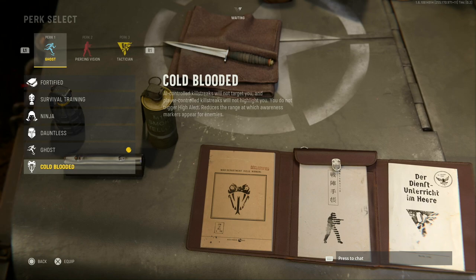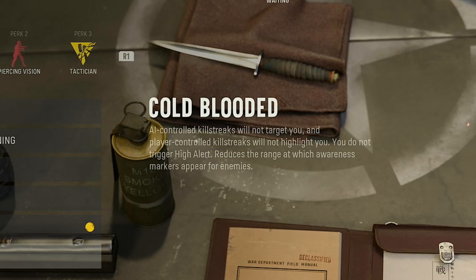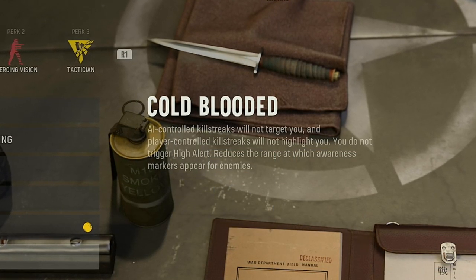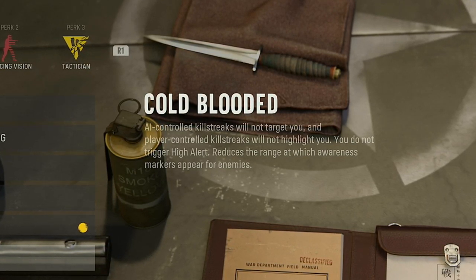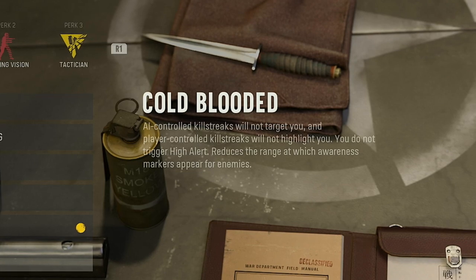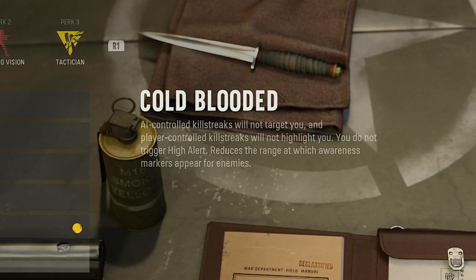The in-game description tells us that with cold-blooded equipped, AI controlled killstreaks won't target you, player controlled killstreaks won't highlight you, you won't trigger high alert, and enemy awareness markers will only appear at a reduced range.